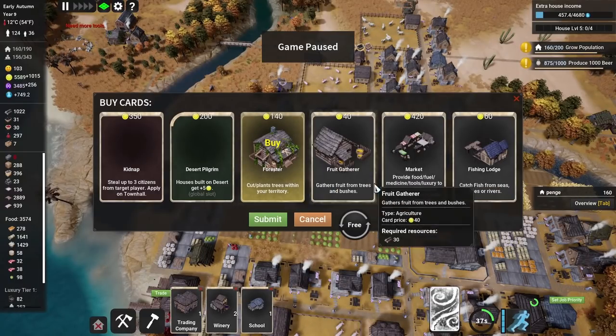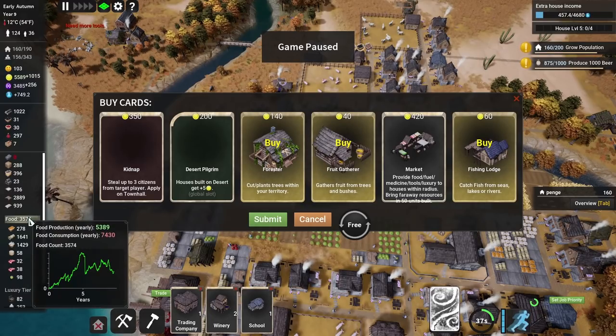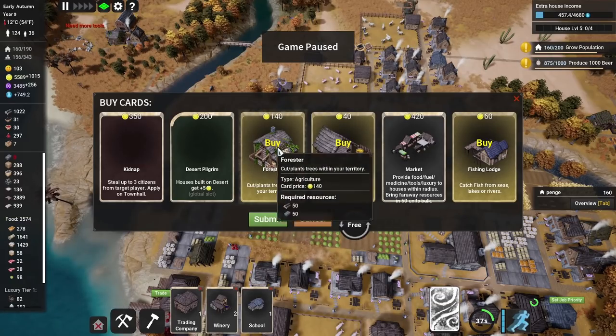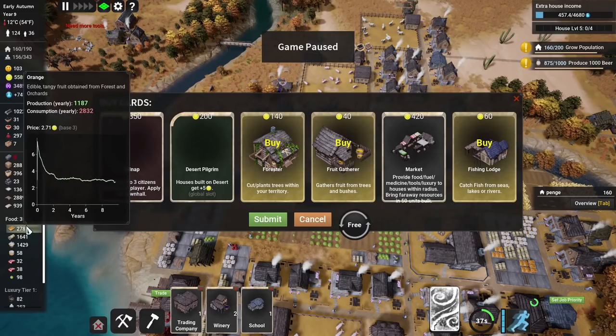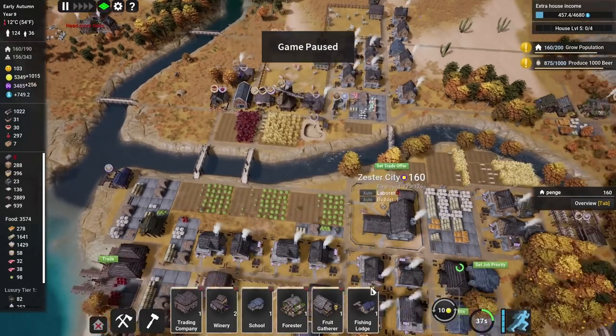The forester has already highlighted. Forester, fruit gatherer, fishing lodge — because we're now producing 5,300 food and consuming 7,400. That's not good. Even I know that's bad — we're not producing enough food. Another forester to make some more wood. But a fruit gatherer to get more fruit because we were once completely awash with wonderful oranges and now not quite so. Another fishery as well for some fish — we're just about okay with fish. Let's get those three please.